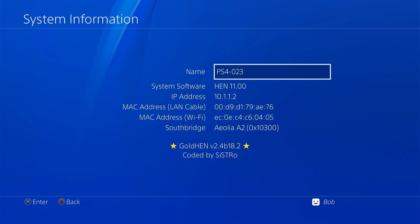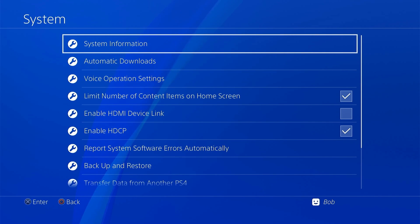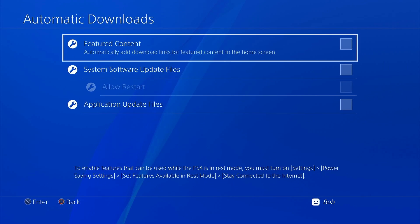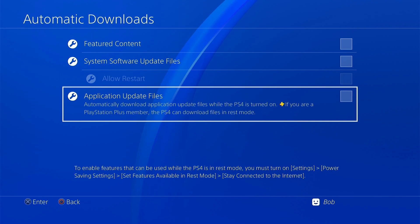The next step should be to stop automatic firmware downloads from being triggered. Go back one step to the system menu and select the automatic download section. In here, simply turn off all the checkboxes to make sure the console doesn't try to run any updates.